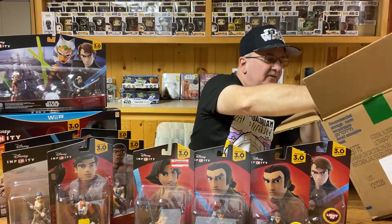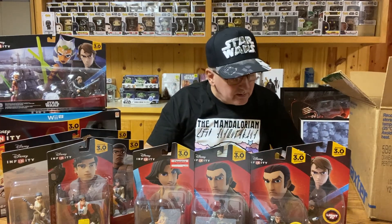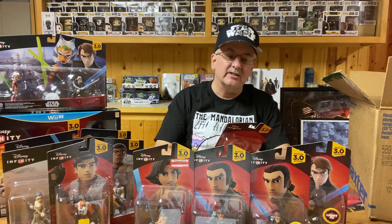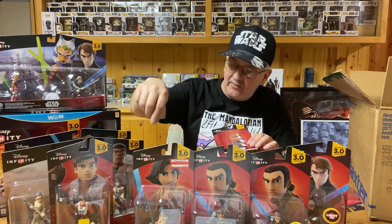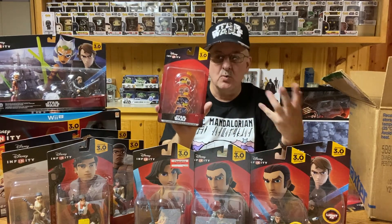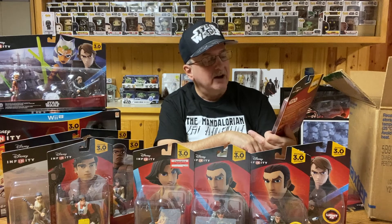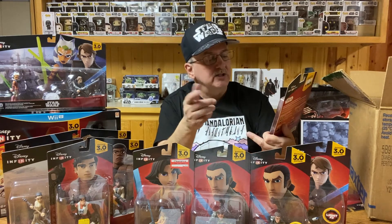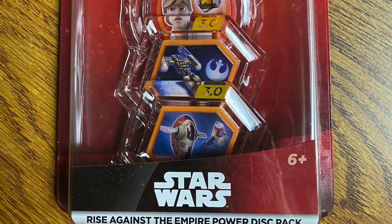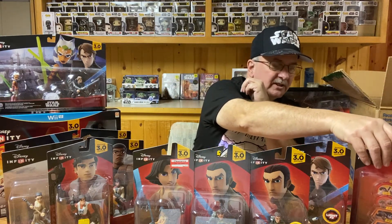The only thing left in this box is something kind of unique — they didn't make too many of these. It looks like there are three sets of discs that you could use, which basically has the same information as the bottom of the figures. They had three sets of discs you could use to get more powers or more characters to do better in your video game. This is the Rise Against the Empire Power Disc Pack, which includes the original characters. It has one disc for Princess Leia, one for Luke, one for Boba Fett and Slave I, and one for a Y-Wing Fighter.